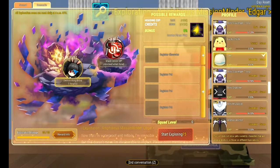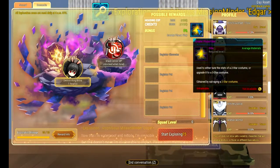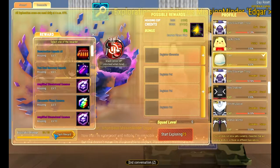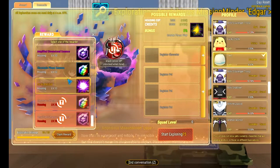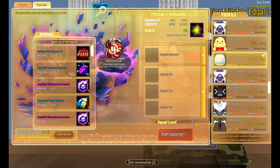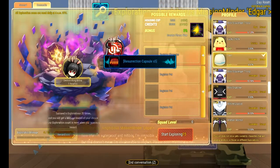And then this is your washing machine reward. These items it gives seem to change each day and they're different each time you send them out — so don't think this is the same each time. Once you do 20 explorations, you get a milestone reward. Depending on what level you are, if you're level 15 you unlock these; before that you unlock all this. You can only pick one of these once you get to 20. I generally just get the resurrection capsules. Then you claim it, it goes back down to 20, and you can start all over again.